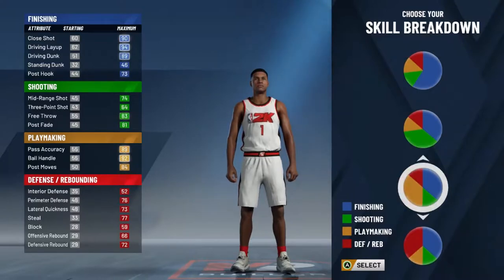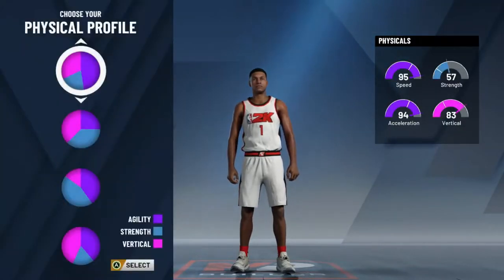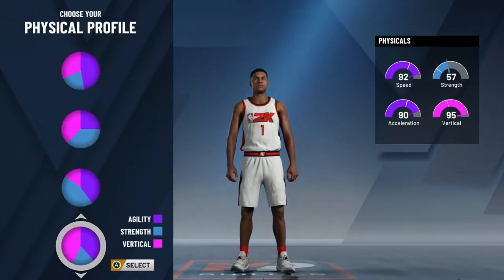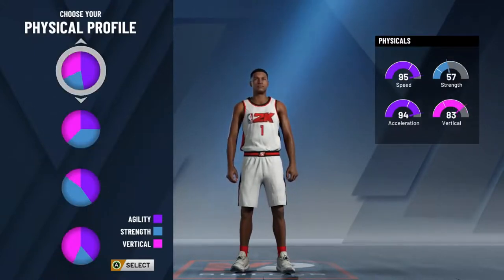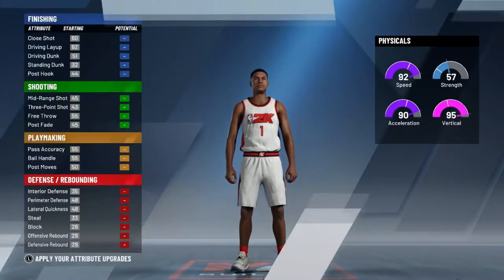Now I'm gonna start from the top to the bottom. This build is your playmaking slasher. This build is going to be dead — I'd either go with this trio with the physical profile. I'm gonna go with this one because it's got a lot to do with slashing.